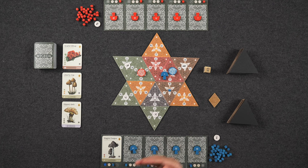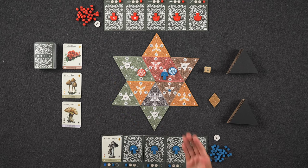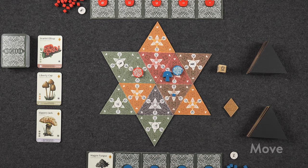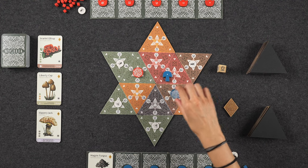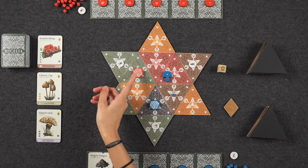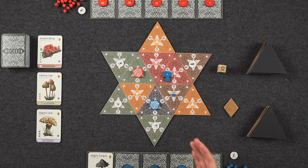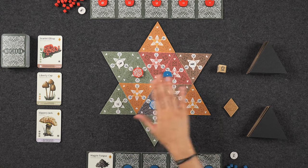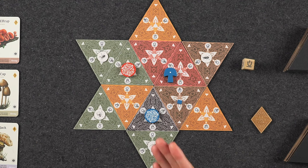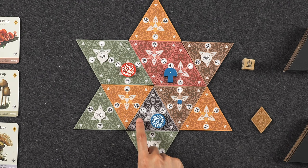Mother mushrooms can spore indefinitely, which means you may want to consider moving it elsewhere — that's the next type of action called move. The move action allows you to move your mother mushroom up to two spaces. Whenever moving, you must always move along a flat edge, never along the pointy edge of the triangle. You can never enter a triangle that has your opponent's mother mushroom in it, which makes the move action quite important, because you can use it to block other players or gain access to triangles you need to grow your mushrooms. There are also six gray triangles in the entire stack, and any spores grown on these triangles are considered a wild color.